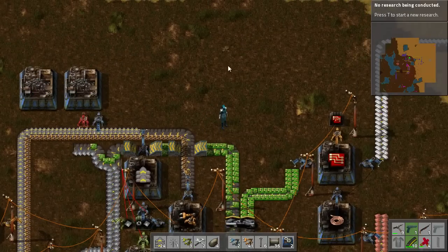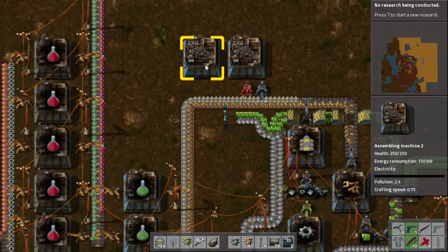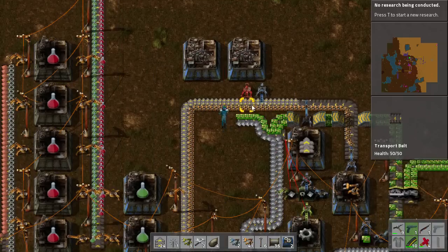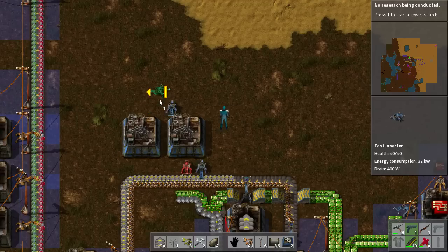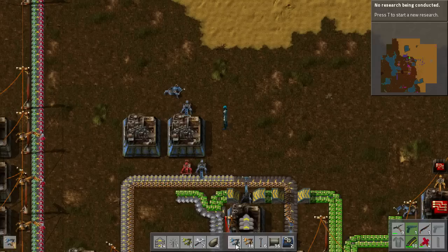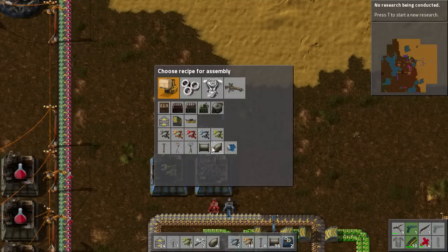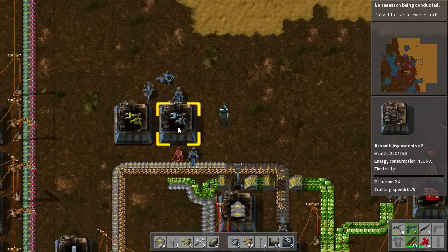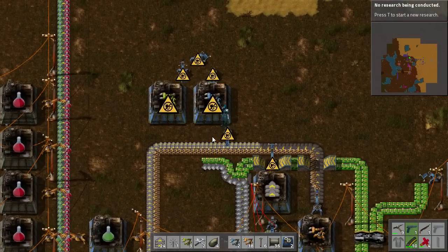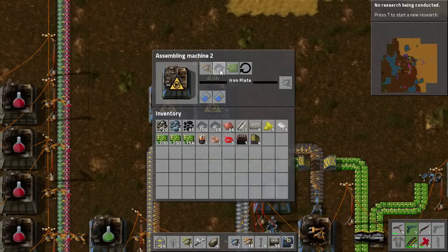I was planning originally to take these Green Circuits up here and around, however that's going to get in the way of something else I'm planning to do shortly. So what I can do now is place a bit of a chain here that takes advantage of the Inserter Stack Bonus — just like that. Now this is going to be a Smart Inserter and this is going to be a Blue Inserter. We need our Iron Plates, which are over here, and they're going to get grabbed by the Long Handed Inserter — we'll just move that along one to make sure it all works nice.